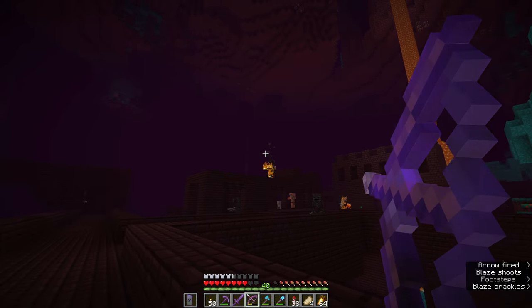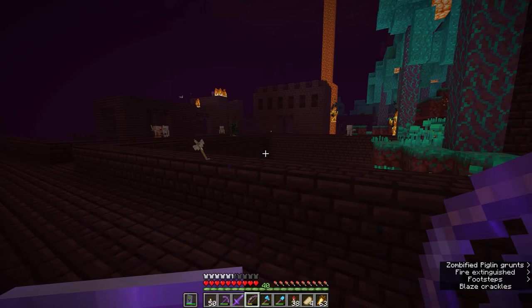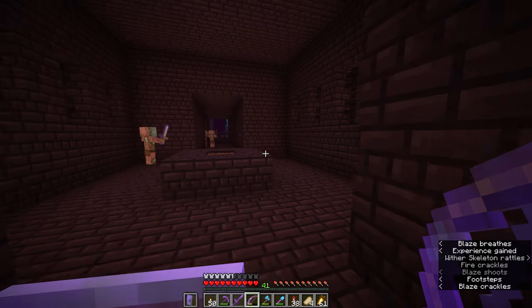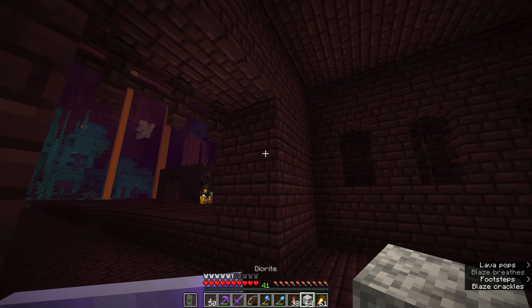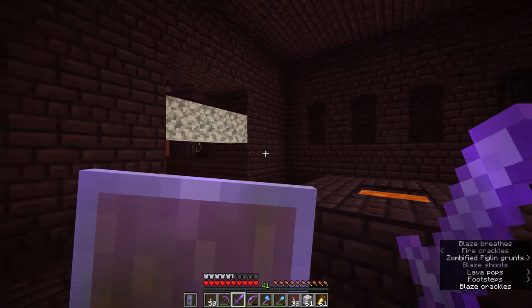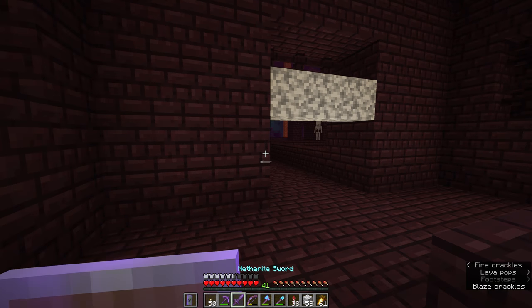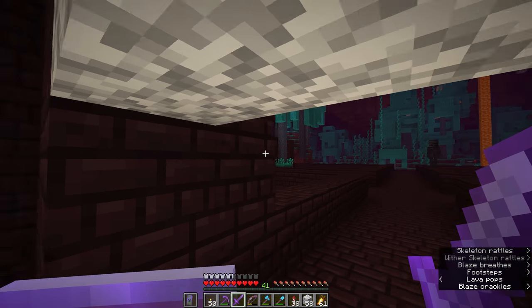The first thing we need to do is take out all of these blazes because they seem to be setting me on fire quite frequently. There is a blaze spawner down here that I'm trying my best not to wander into, but some fire resistance potions might not have been a bad idea. As we did in some of these other nether fortresses, it might be best to pick a place where we can easily barricade off the area. I brought diorite blocks with me just so they provide a nice, obvious entrance and exit.